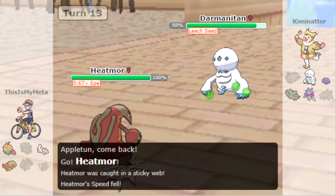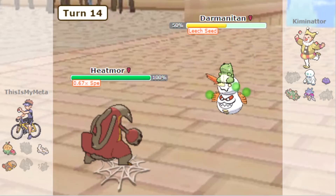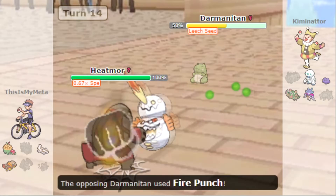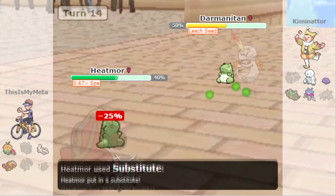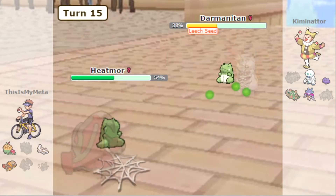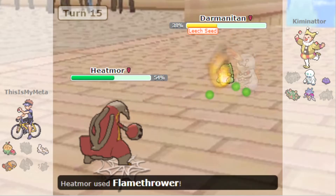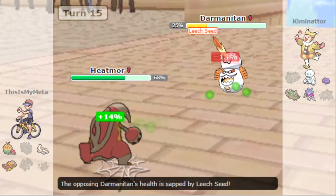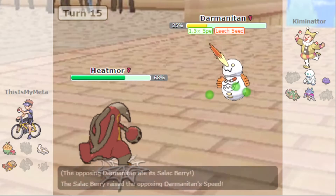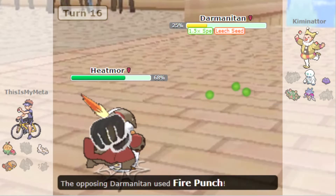Oh, we did predict the switch — it's Zen Mode Darmanitan, that's interesting! We're going to Sub here and get the Salac Berry. We're still not faster because the Sticky Webs ruined that for us, but we can go for Flamethrower to break their sub. How much did the Fire Punch do? 35 — oh, they've got a Salac Berry too! Interesting sets.